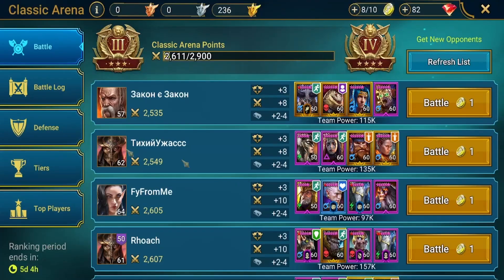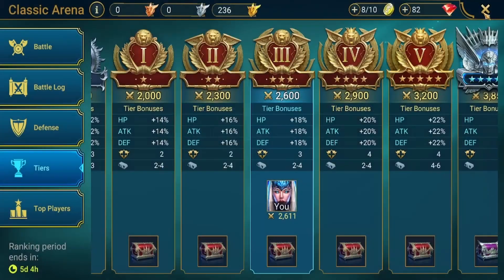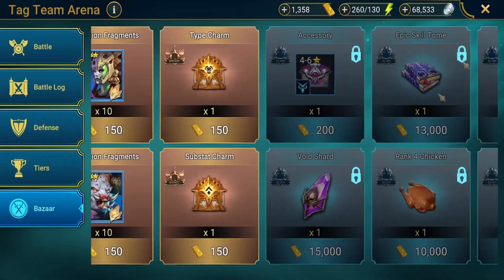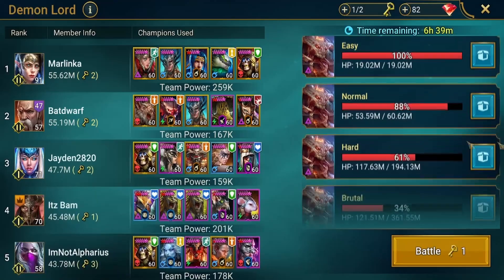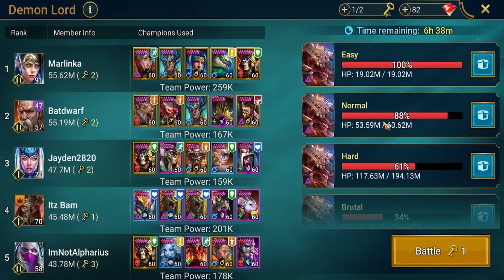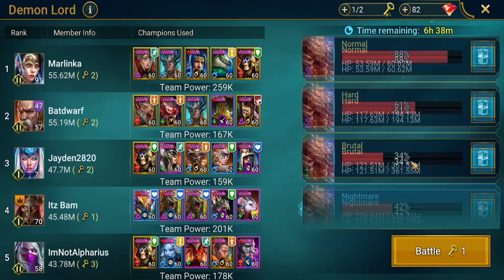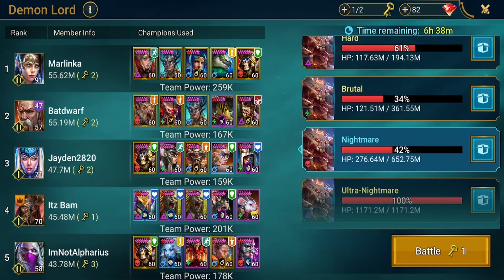In the classic arena you can get void shards when you're in gold tier — as you can see I'm in Gold 3 and there are void shards as well as ancient shards available. You also get void shards from silver in tag team arena. From clan boss, you can start getting void shards from normal difficulty and above, which is relatively early game. The higher you go, the more void shards you get.